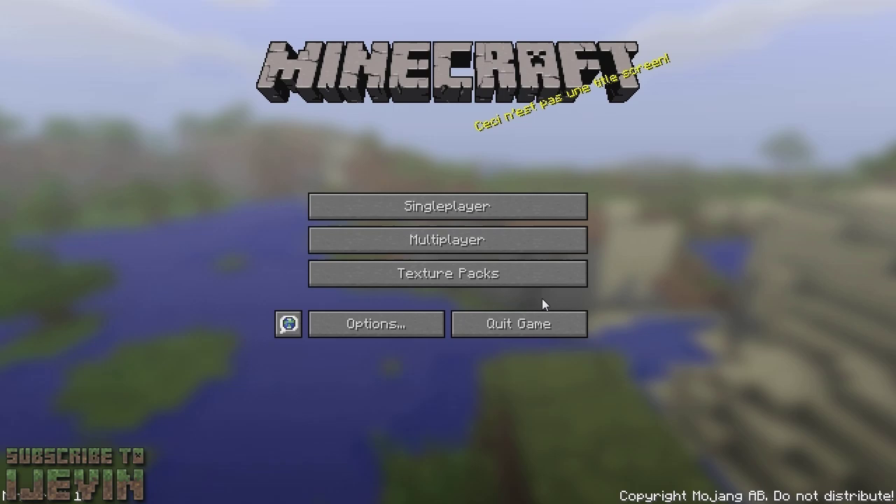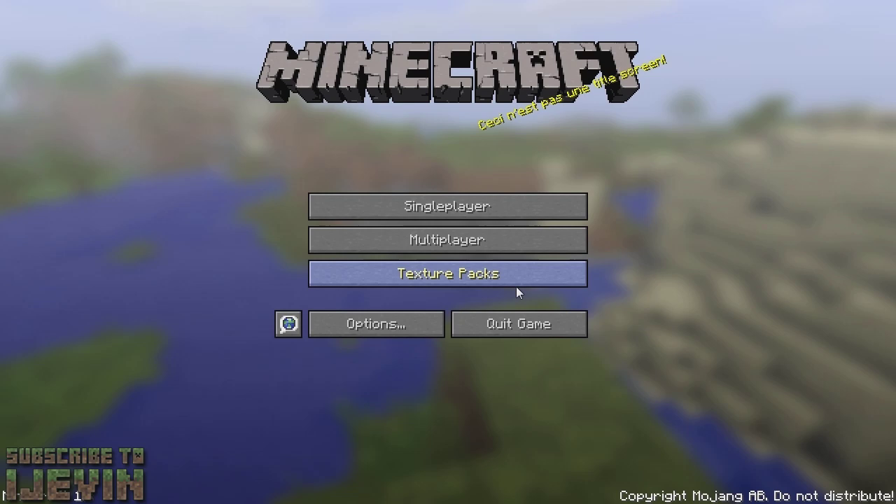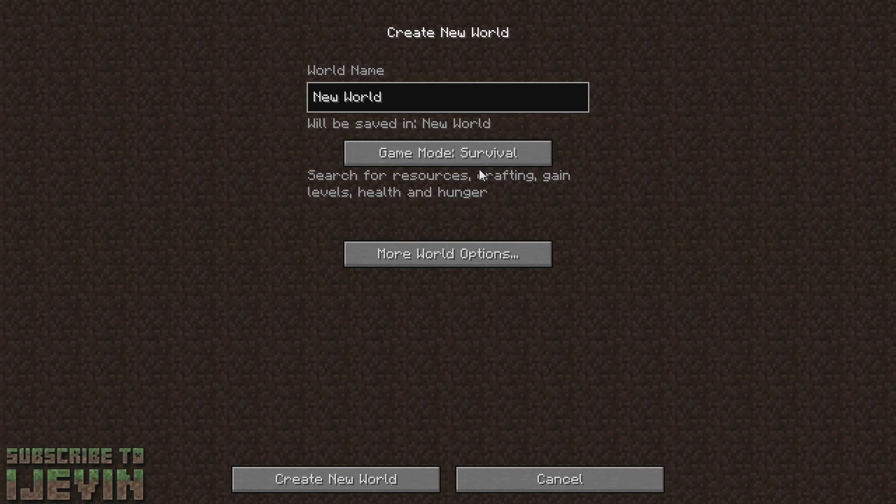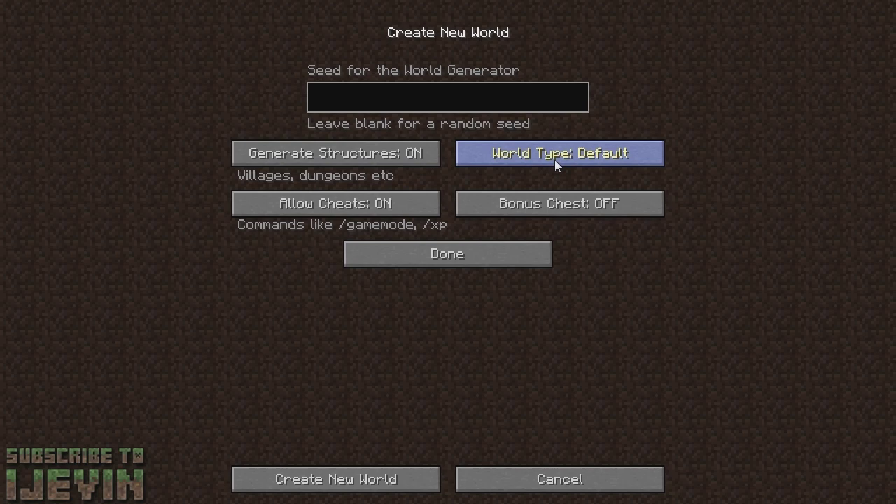Now we're going to look at what they've actually added to the game experience. The first thing is Adventure Mode. Adventure Mode is in your gameplay options, but it's only actually playable using commands — you have to change it from inside the commands.